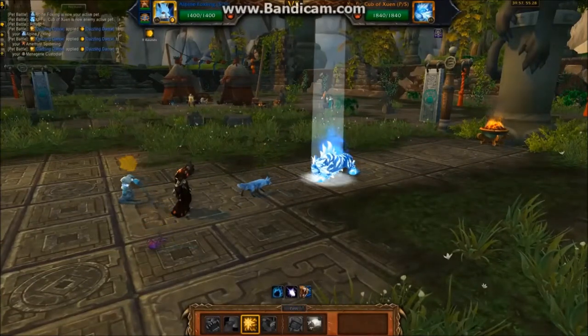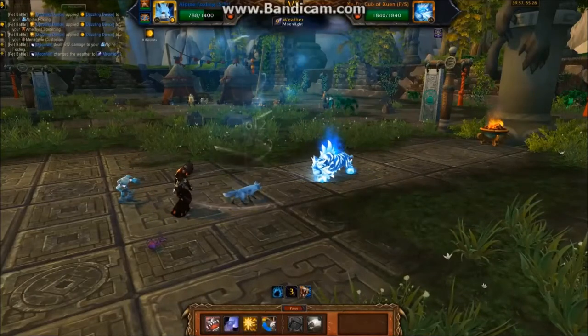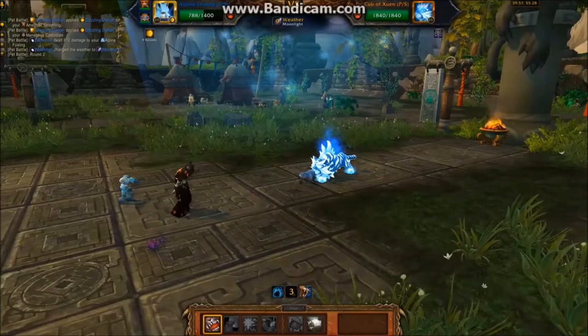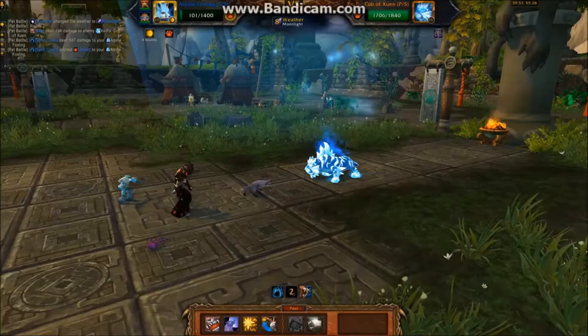The first pet out is going to be your Alpine Foxling. You want to cast Dazzle, which increases the speed of all your pets. Then you want to cast one round of Bite. And then your last round, you're going to cast Howl, which is going to give a damage debuff.